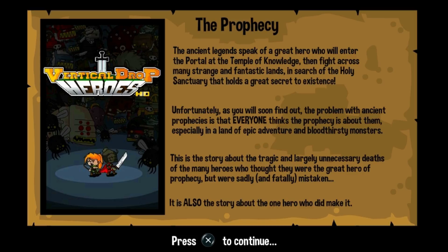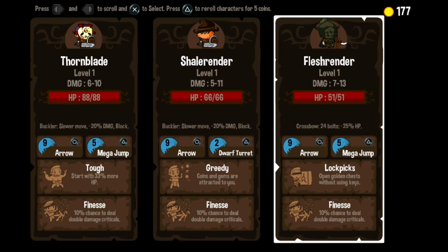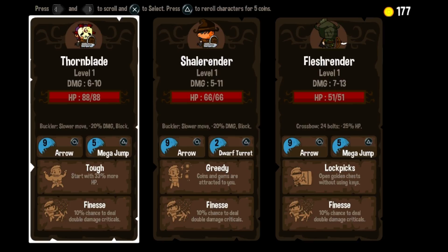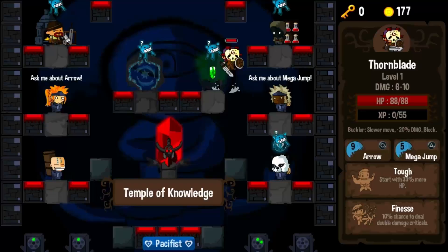If we hit play, we'll get dropped into the game. There's basically no story — it's literally just people trying to make it down to the Bomber Dungeon, more or less. And we have the ability to pick between three different heroes; it's a lot like Rogue Legacy in that sense, and they all have different abilities. I'll go with the one with Tough and Finesse, just for the purpose of having Block on the Buckler, because the Buckler is a very awesome thing to have.